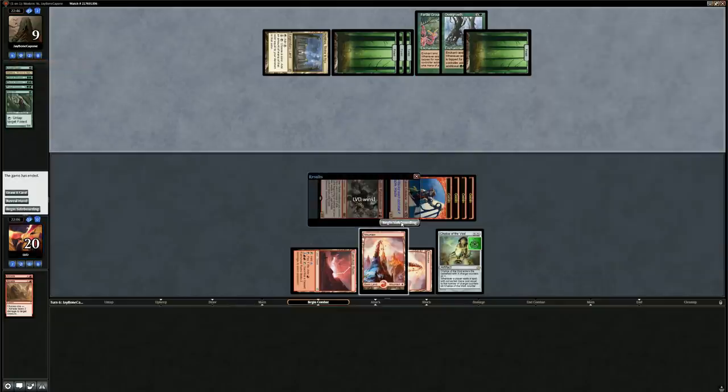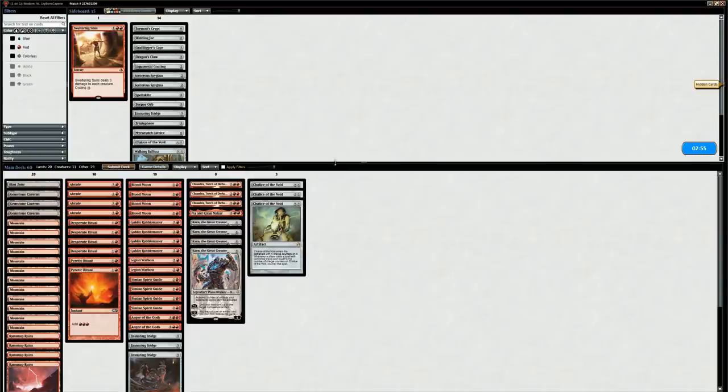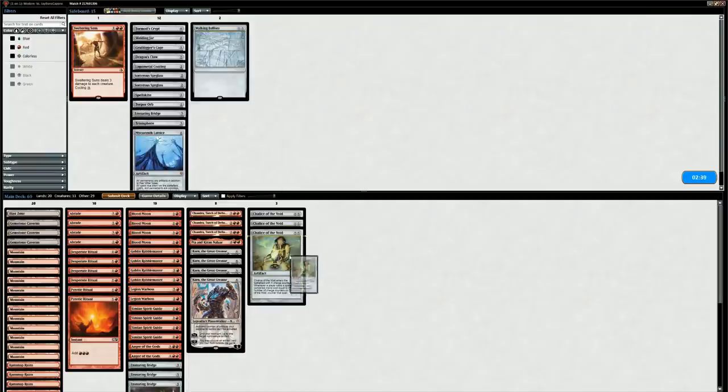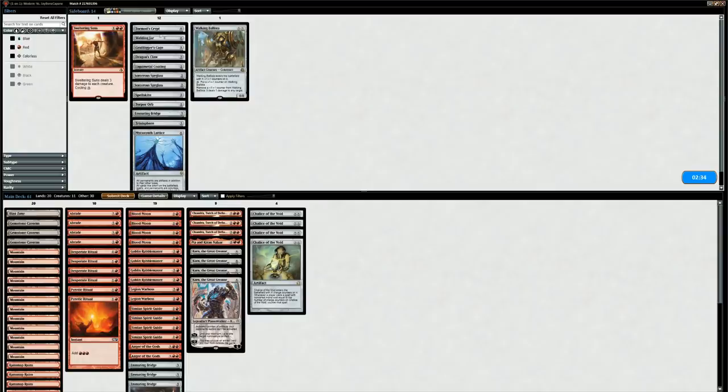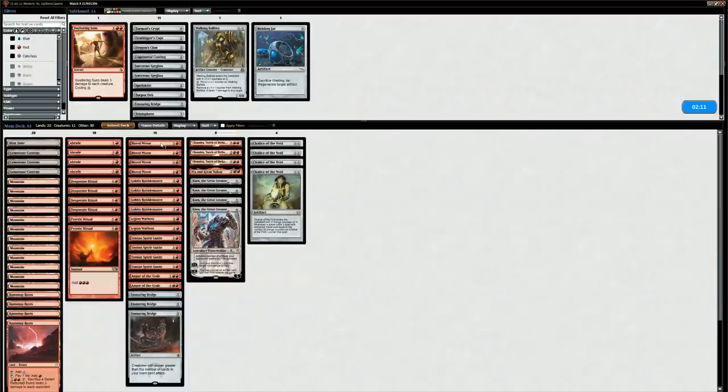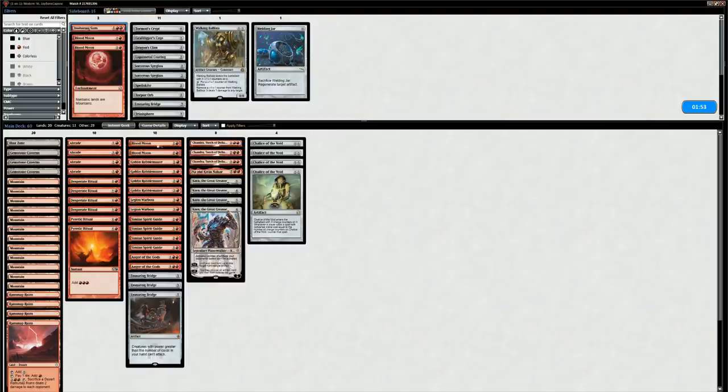Chalice on one did a lot of work that game even if we didn't notice it right away. Against a green ramp deck, how do we want to sideboard? Abrades are good, Anger of the Gods is probably okay. Could consider bringing in the extra Chalice from the sideboard. Welding Jar could be serviceable in case opponent brings in artifact hate. Ensnaring Bridge is okay but doesn't necessarily win us the game since they get a lot of selection with Primal Command. Blood Moon isn't amazing when they have all forests. Maybe we shave some Blood Moons and bring in Sweltering Suns, and Walking Ballista in the main is probably better than Blood Moon.